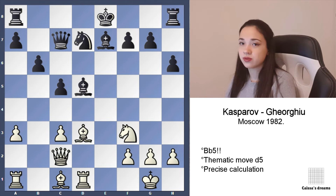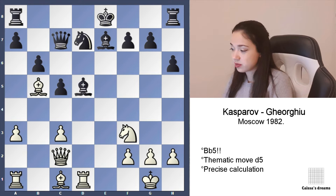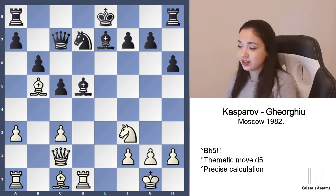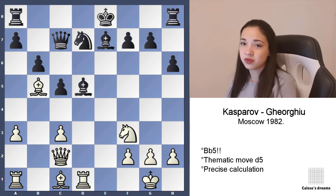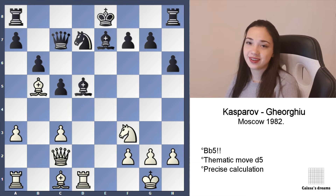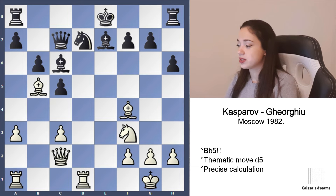Bd5 — of course this pawn is not important. Bb5, and White has great initiative. It wasn't even a move and Black blundered. He couldn't fight, for example with Bc6 — here White is better of course, but it's not so clear.